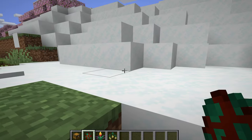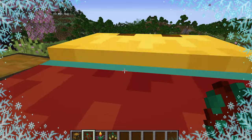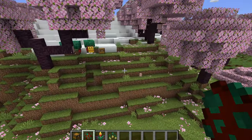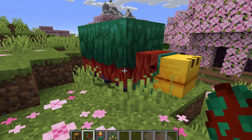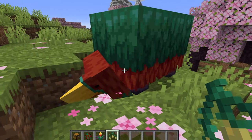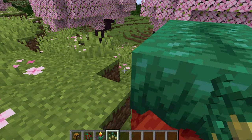Now this is the Sniffer. Let's get out of the snow — I am stuck — and let's place him down here so you can actually see what they look like. They're currently suffocating, but that's the Sniffer: an absolutely massive mob. It's over two blocks tall and around three blocks wide, so it should be the largest friendly mob added to the game ever, which is pretty cool.